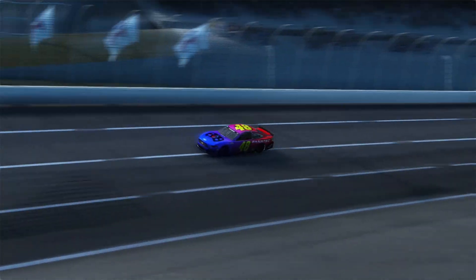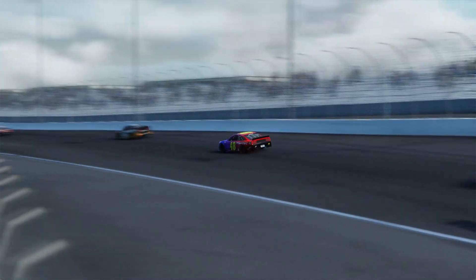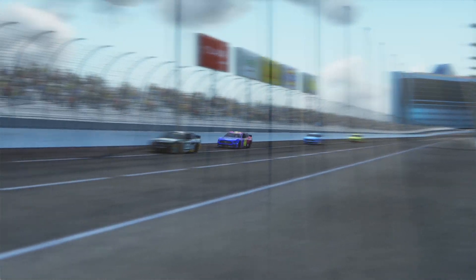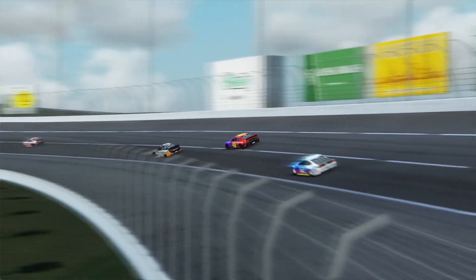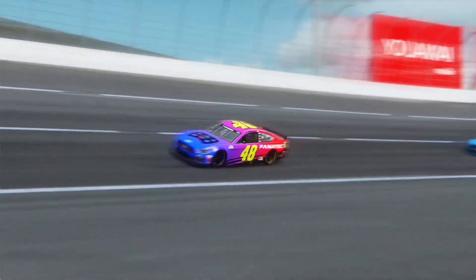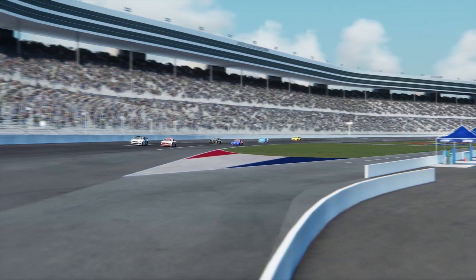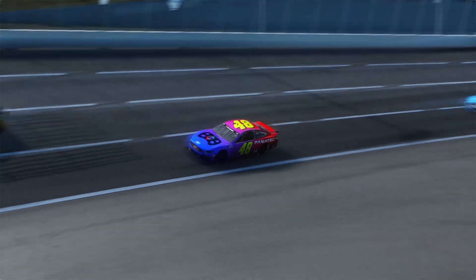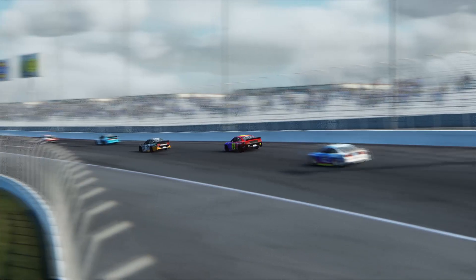There's a quick disclaimer: a lot of these tracks do range in quality. The Michigan one is very weak — it looks pretty bad — but I included it anyway because the track surface itself isn't horrible; it's just the trackside details that are a little meh. But on the other hand, you have places like Kentucky and Kansas where the track is just beautiful — it looks like something you'd have to pay for, same with Dover and Darlington. But I'm not going to go in-depth on every single one; it's all in the mod pack in the description below.